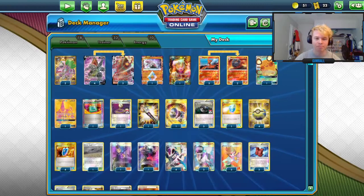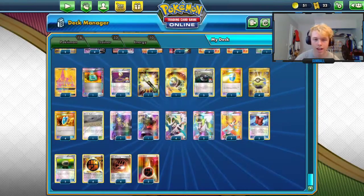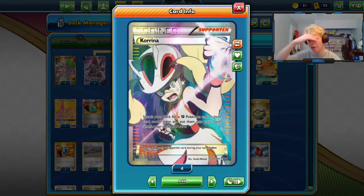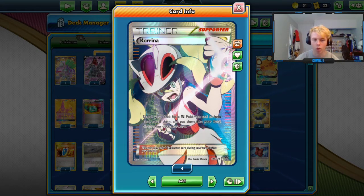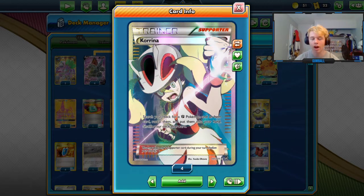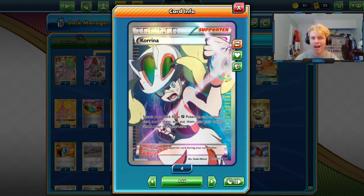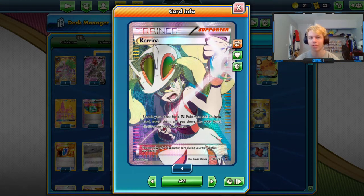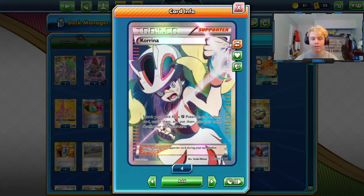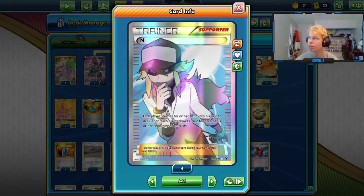Moving on to supporters — we're running four Karina. This is another thing I might cut down to three. I think Karina is definitely broken in this deck: turn-one Karina for Quick Ball means you can get your Slugma and your Colossal down turn one. It also searches out a lot of your one-ofs and other important cards. I'd argue for four, but there are a lot of times where you're probably better off just using a draw supporter, so you could afford to cut it to three.